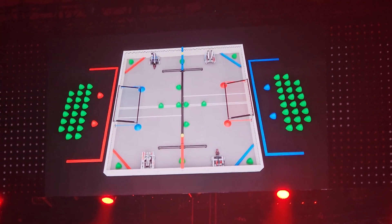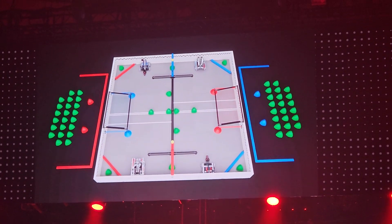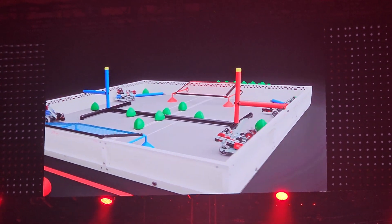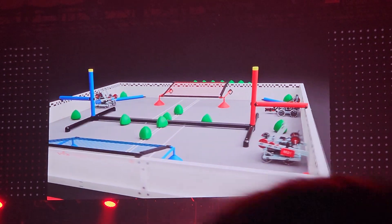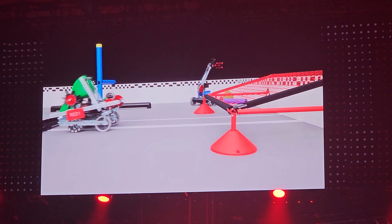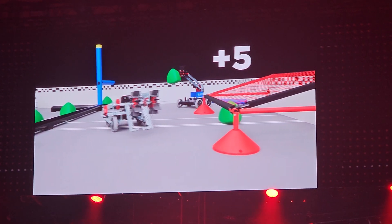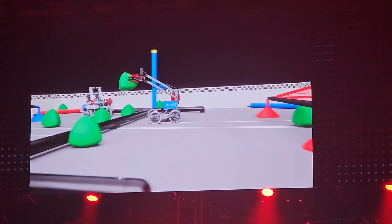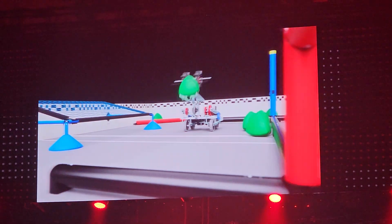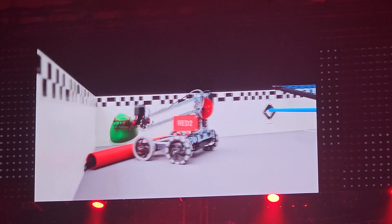There are 60 tri-balls total in an Over-Under match: one preload per robot, 12 on the field, and 22 match loads per alliance. There are two netted goals on opposite sides of the field. A three-inch PVC barrier divides the field into a red offensive zone and a blue offensive zone. Each tri-ball scored in a goal is worth five points, and each tri-ball which makes it into an offensive zone is worth two points. Robots can pick up additional tri-balls from the field or retrieve them from match loads in the far corners of the field.